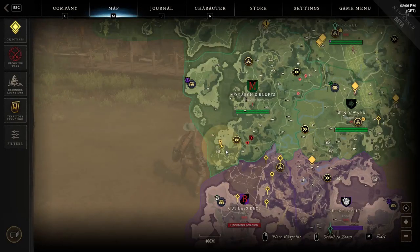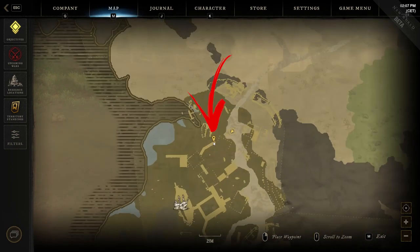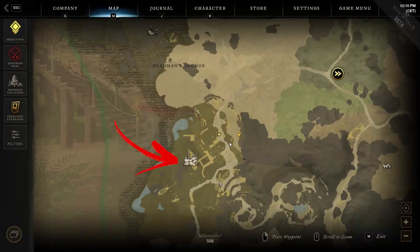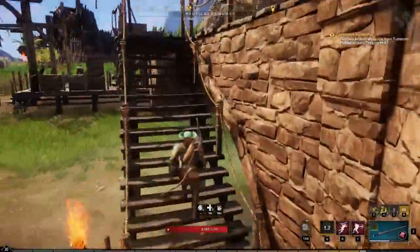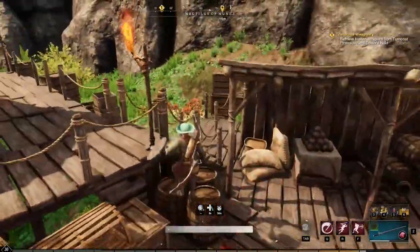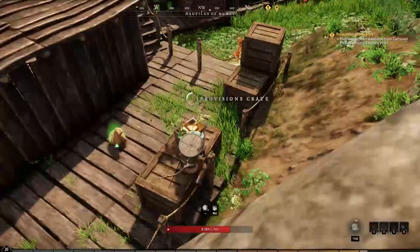The twenty-second location is still in the bottom left side of the region, but this time you have to reach the Nautilus of Nunez area, where you have to explore the upper building on the left from the road. That is a small storage inside where you will be able to find and loot a provision stockpile. The twenty-third location is also in the Nautilus of Nunez area, where you have to check the opposite side of the road. Here you will find a bridge that you can get above using a staircase on its side. Turn to the right and then immediately to the left to reach an open storage building, and check behind it to find the next supply crate above some wooden boxes.